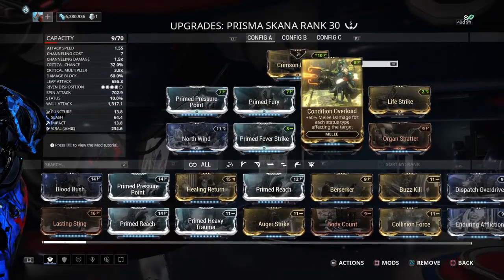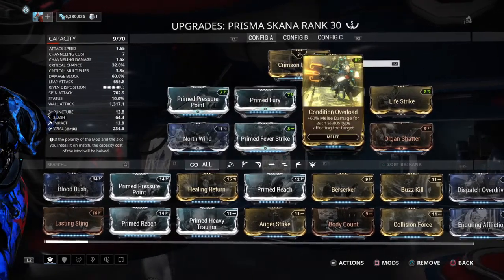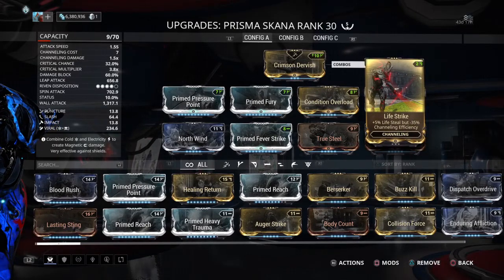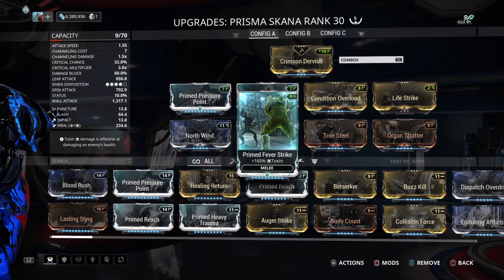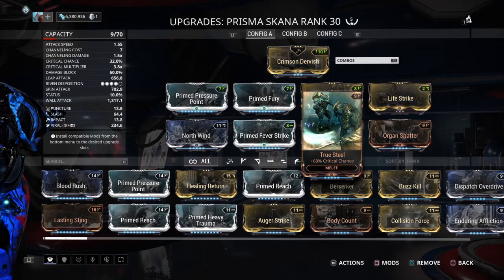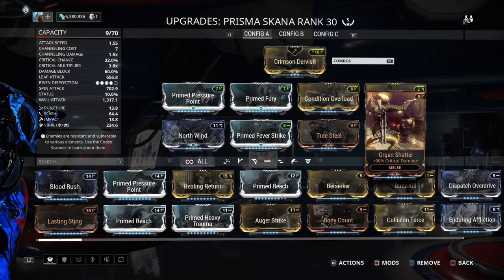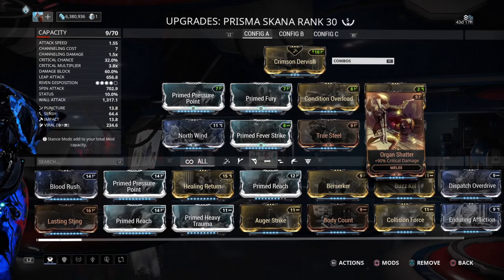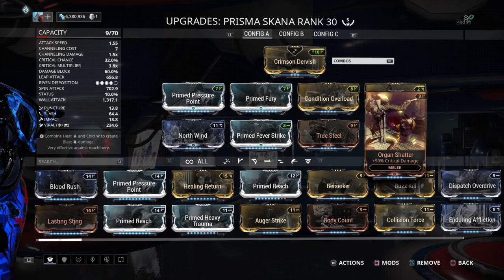Condition Overload, because I'm going to have 100% status despite not having any status mods on. Some speed, some more damage, and Life Strike — so I just channel and my health keeps going up. Because there's no need for status mods, I'm also going with True Steel for crit and Organ Shatter for extra crit damage. So I'm critting often, applying status all the time, and doing crazy damage.